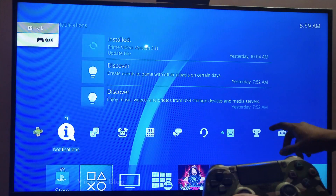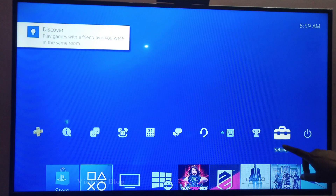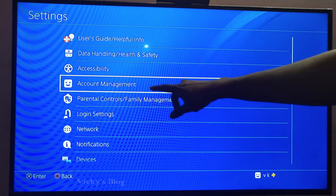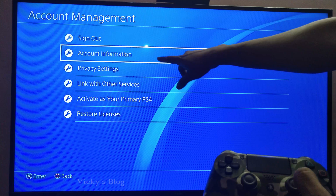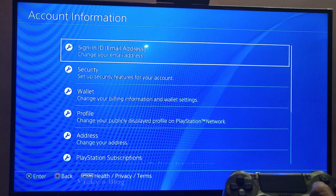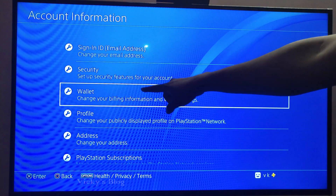You need to go to Settings. Come to the Settings, and under Settings go to Account Management. Under Account Management, you need to go to Account Information.